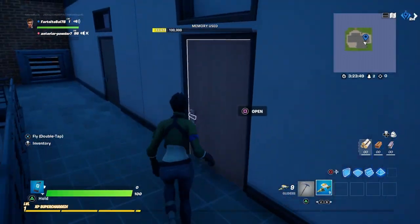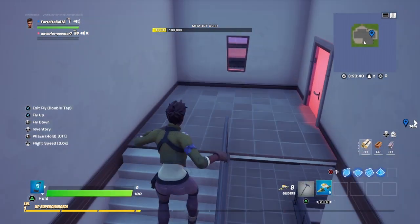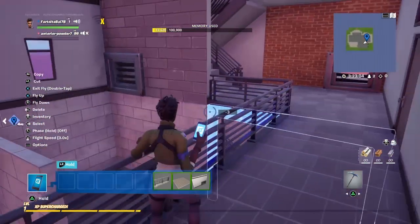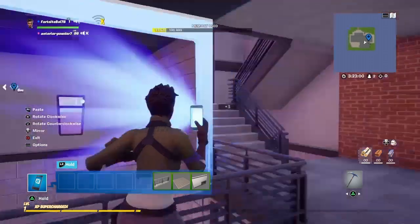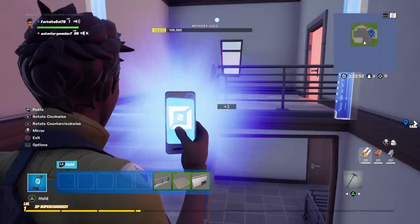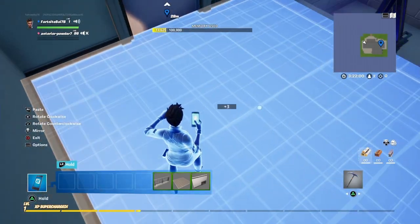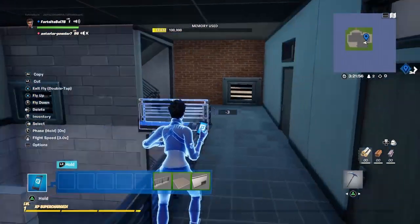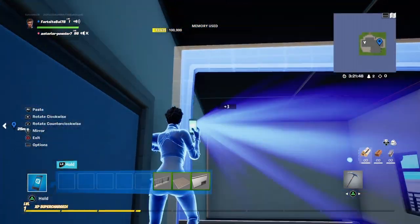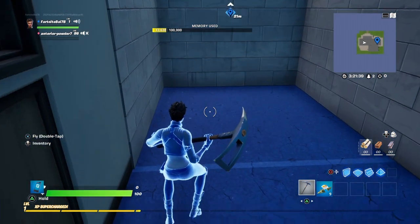Now we're going to move on to the next level of your ghost house. It's pretty easy — go ahead and take this floor and place it like that. Before we move on, take this little archway and place it in a couple of spots: one here and one over here. Do the same for up here as well — place one right there. Then take this piece and place it, go over to this area, place that, and take your archway and place it like that.